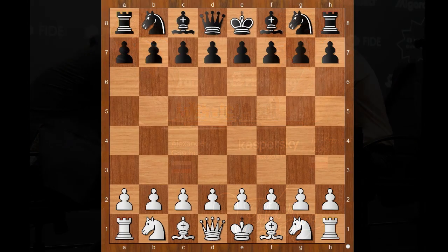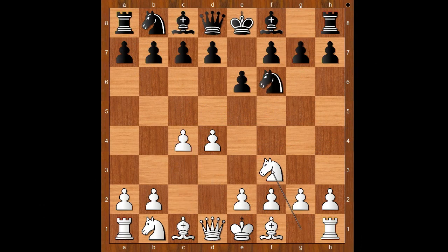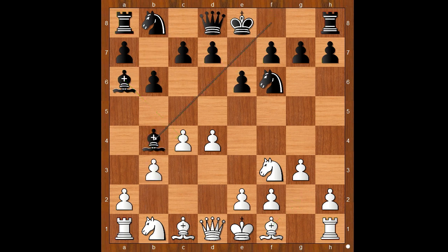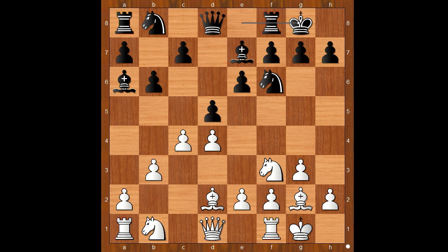Aleksandr Grischuk had the white pieces and he started with d4. Duda played Nf6, c4, e6, Nf3, b6 — the Queen's Indian Defense — g3, bishop to a6, b3, bishop to b4 check, bishop to d2, bishop to e7, bishop to g2, d5, and both players castled kingside. There is no need to comment much; both players follow the main line.